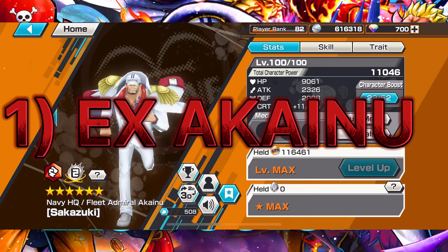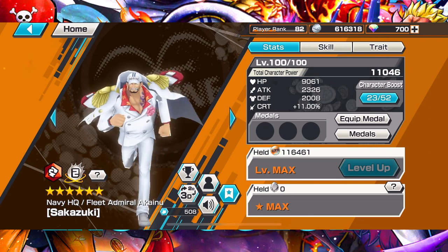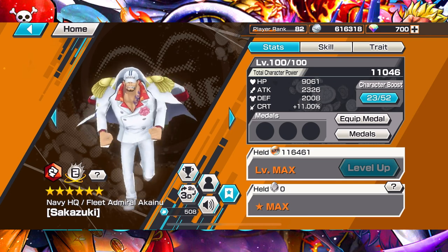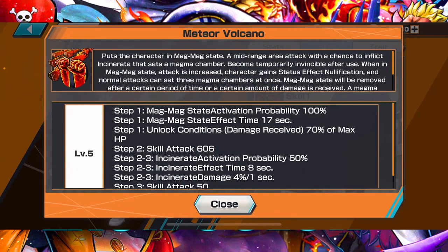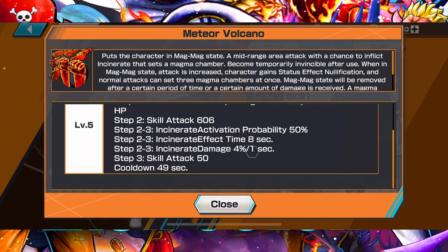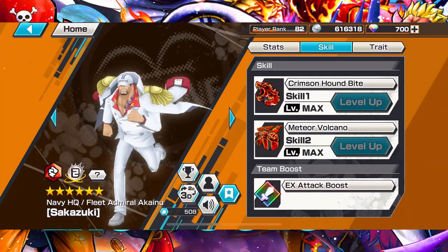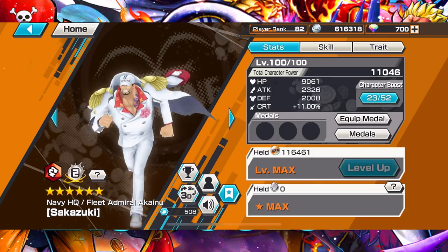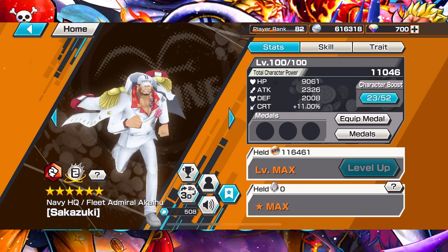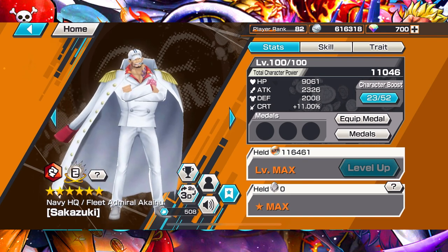For my number one red I have EX Akainu as the best red. He's the newest EX, and his Incinerate is crazy. Skill 2 puts him in a Magma State which is also insane. His normals have good range, and the Incinerate is really insane. Skill 1 is also very good. When he first came out his dodge was really annoying, but now we have more characters that can counter it.